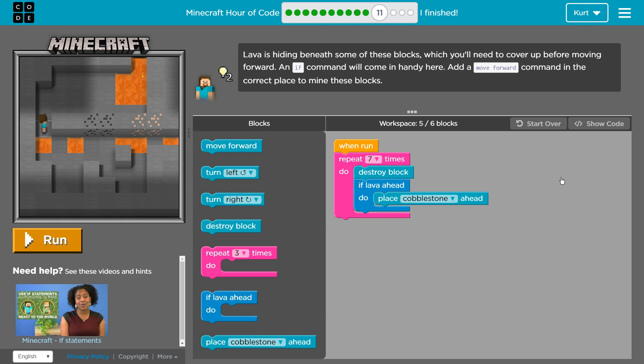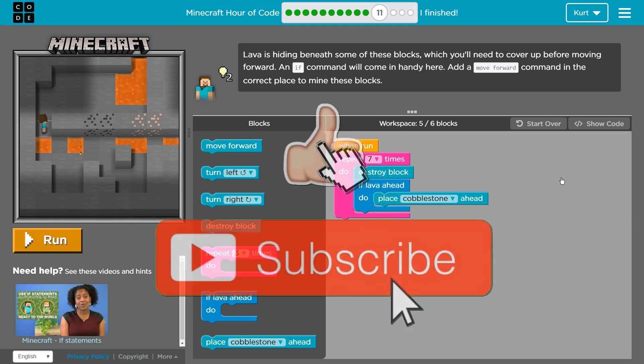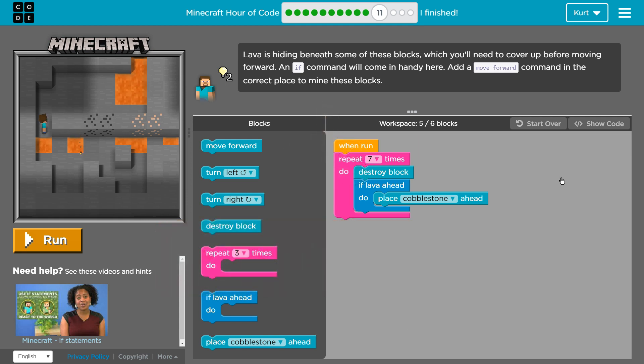Lava is hiding beneath some of these blocks, and not hiding beneath others — it's just showing. You'll need to cover it up before moving forward. An if-command will come in handy here. Add a move forward command in the correct place to mine these blocks.